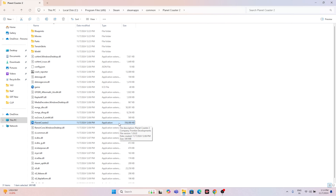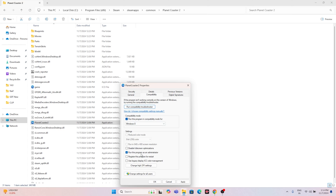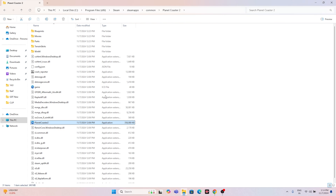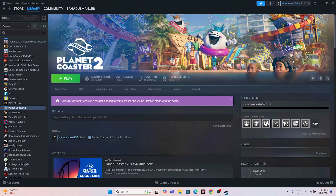To run the game as administrator, right-click the executable, go to Show More Options, Properties, Compatibility, and check 'Run this program as administrator.' Click Apply and OK. This is also a very important step. Once done, close the dialog and try launching the game.